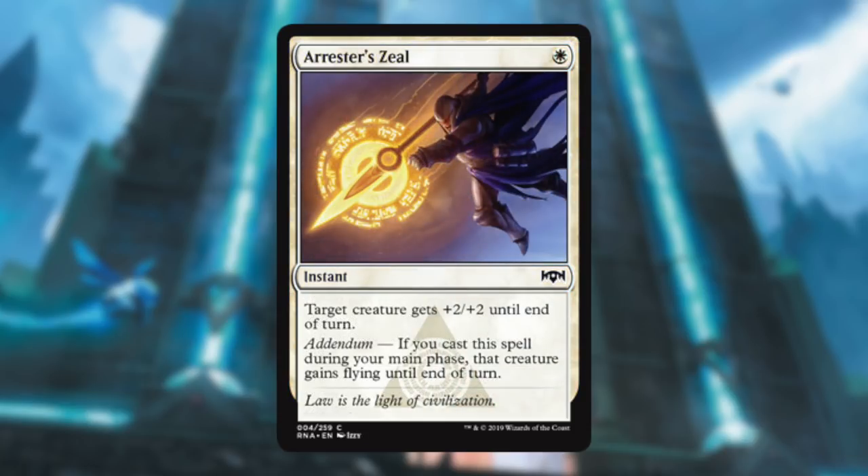Arrestor's Zeal is a really great combat trick. It's cheap — plus two plus two is a good bump, and if it's late in the game and you just need to get some damage in to finish it off, use this card to get flying and get over the stall on the board.